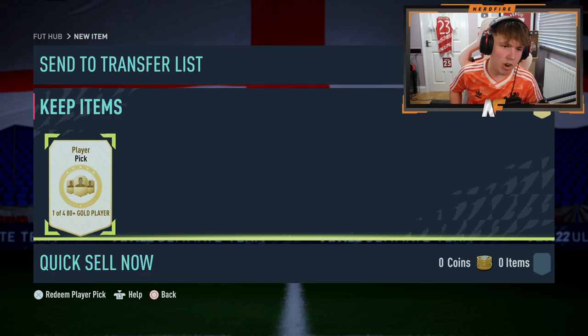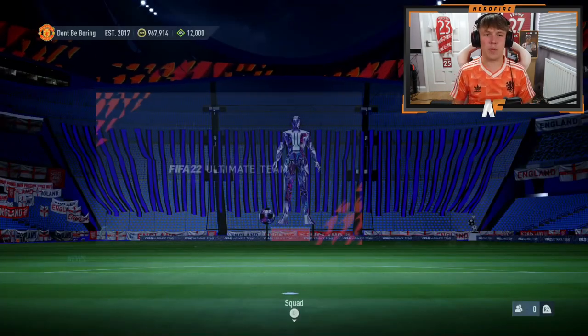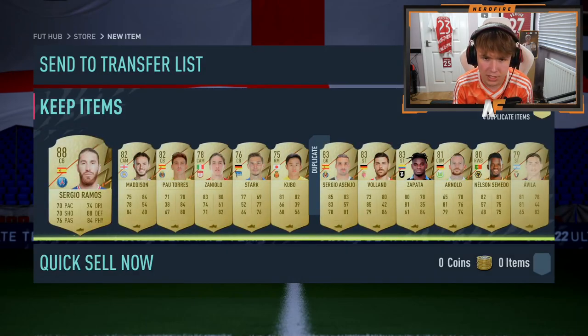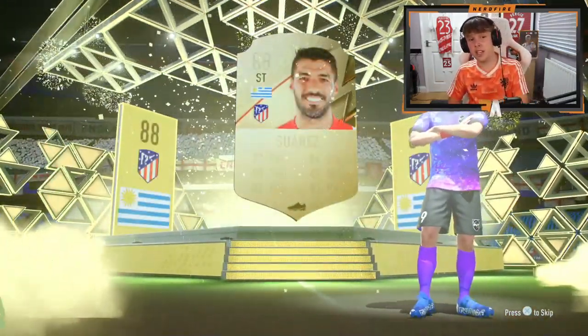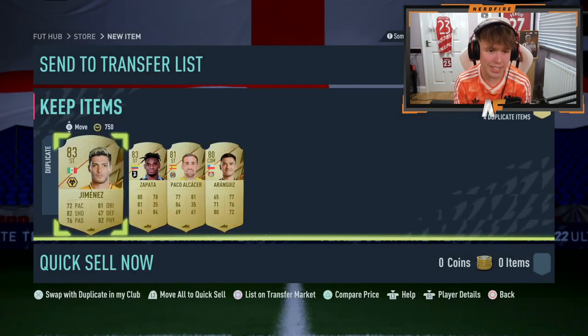Today we're going straight into the Lightning Rounds. First, we've got a player pick we saved and we get a walkout - that's dubs. Into the Lightning Rounds now - 50k Lightning Rounds. Last week we got literally nothing, but we kick off with a walkout: Spanish centre-back Sergio Ramos. He definitely would have had a card if he was still at Madrid, but it's a walkout to kick it off. Pack two - walkout again, back-to-back 88 plus walkouts. It's Suarez this time - that's actually a pretty solid start, two walkouts in that pack.